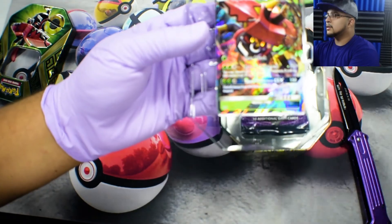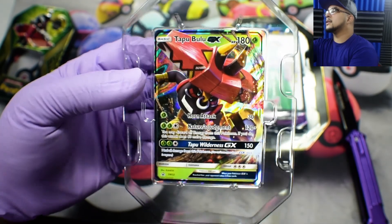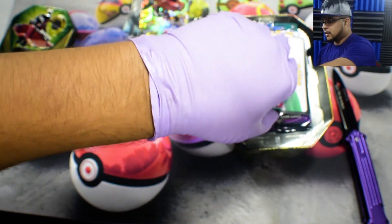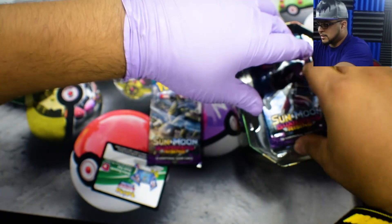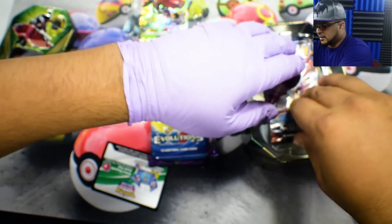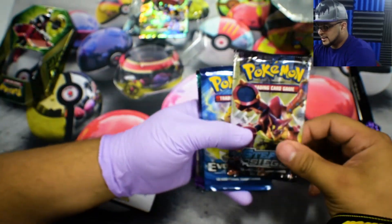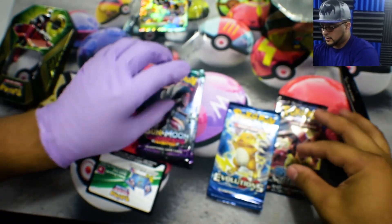So here it is — Tapu Bulu. I know Tapu Coco has been getting tons of love lately, but I hear that this card does pretty well. We're going to keep that in there so I can take it out later on when I have an easier time, especially now that I basically have two hands, but this hand does not have any strength left in it. So we got Steam Siege, Evolutions, 2 Sun and Moon Guardians Rising.